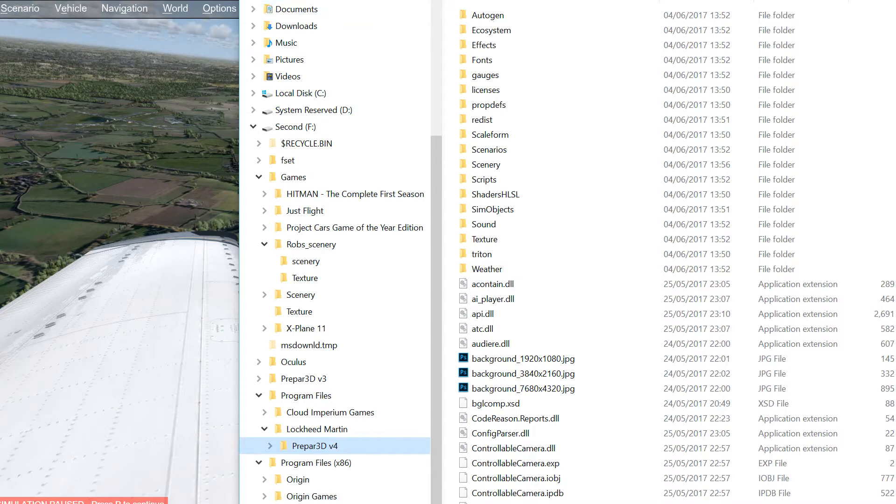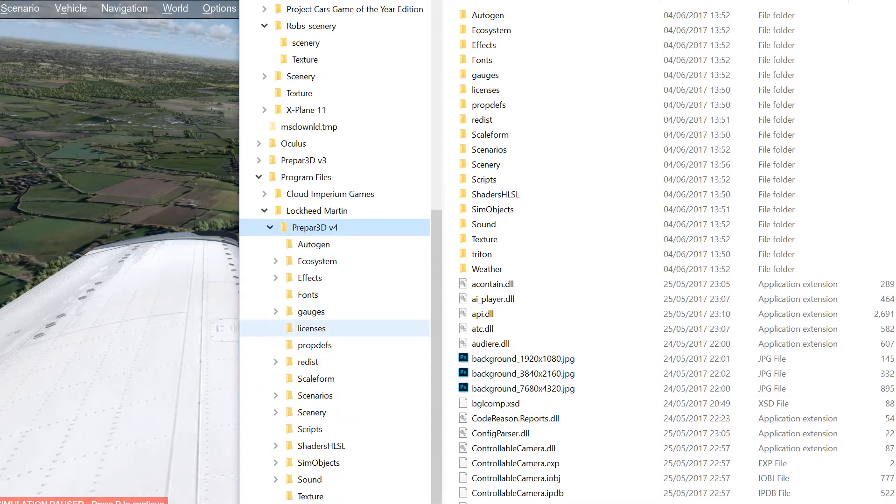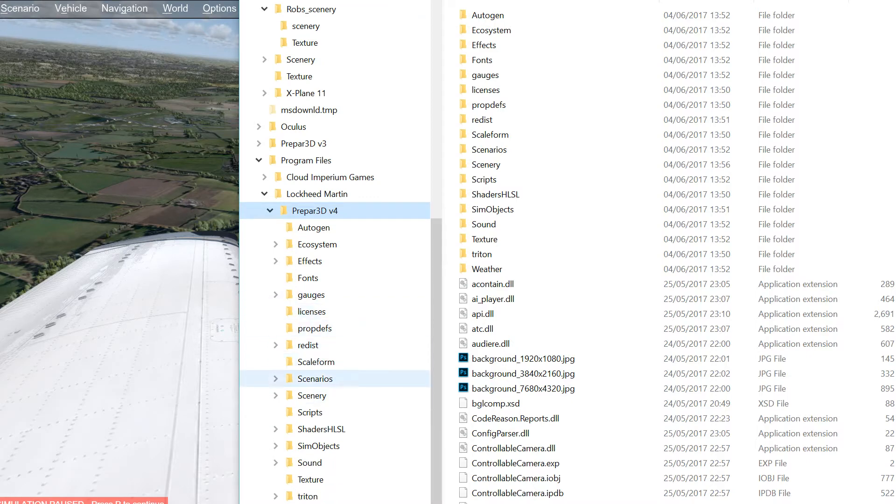Going back to where we were — the scenery. It all works fine, so all the file system is pretty much identical, there's not much difference. All those sceneries and things you can just put links across to them, copy and paste them, move all your custom stuff over. The things that are not going to work are things like your airport side of things, things that need the dynamic link libraries and the aircraft. Those are the things that really got to be updated to work with the 64-bit version.